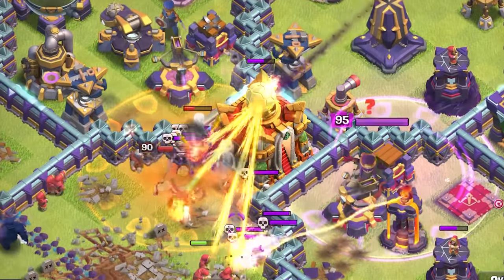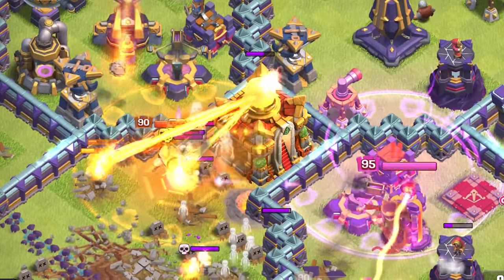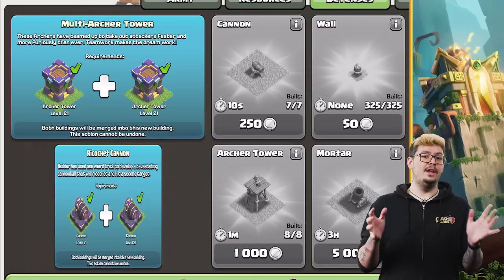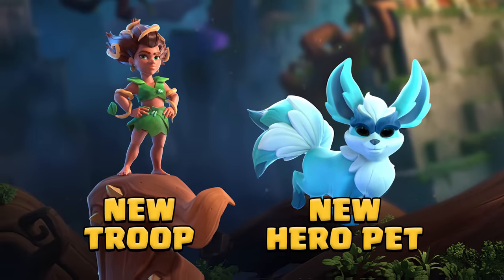Check out the new Giga Inferno that shoots a focused beam of pure solar energy — it's like using a magnifying glass to focus the light from the sun. Not only will you be able to upgrade your Town Hall's defense just like previous Town Halls, you'll also unlock a new defense mechanic, a new troop, and a new hero pet.